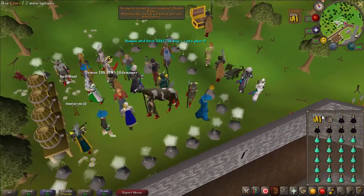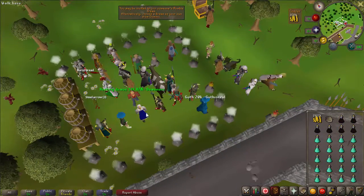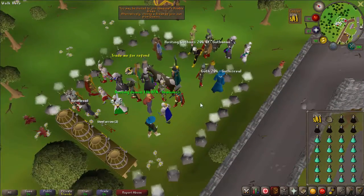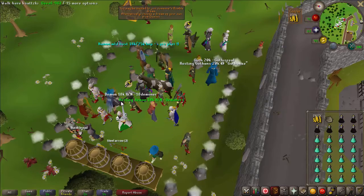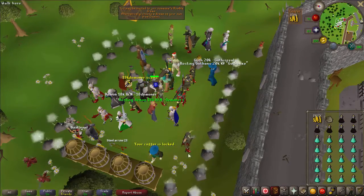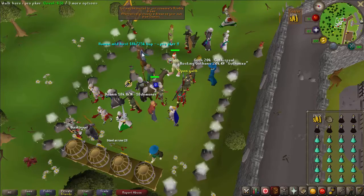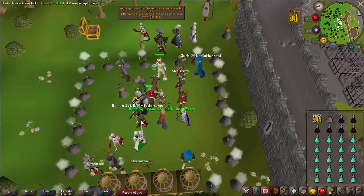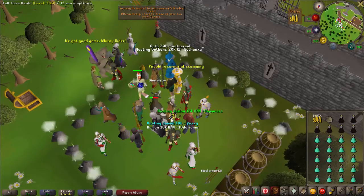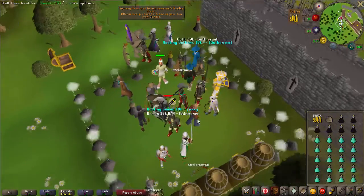After that, be sure you still have some money in your inventory, and look for a host — specifically a Demon host. Don't take the Guthan's games or the Mountain Daughter games; you have to take the Demon games. Sometimes hosts will scam — it doesn't happen a lot, but it does happen. For example, Demon RS is a scammer, so don't take that one.